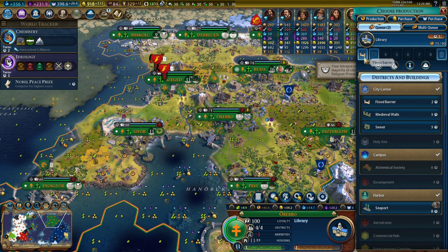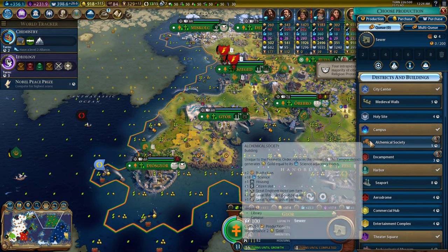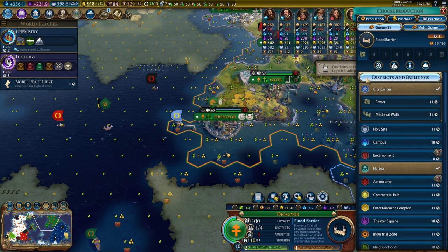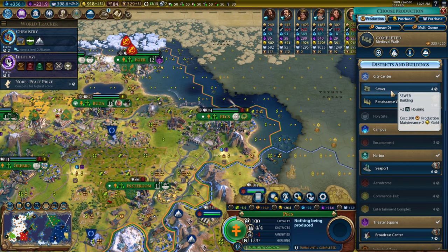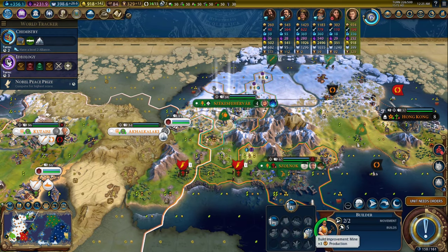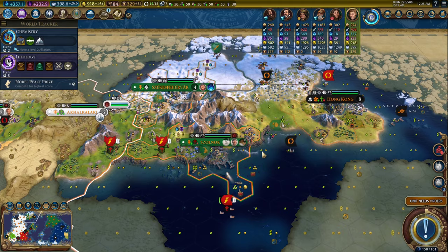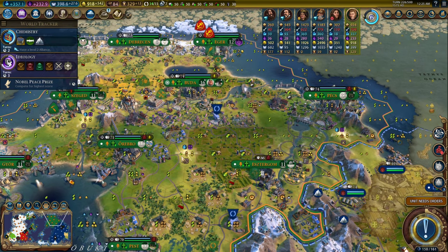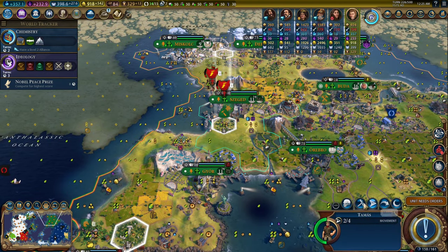Oh, two turns for flood barriers — we can build those in a minute. Where is climate change? Nowhere near. So we'll build sewers first, then an alchemical society, then walls. We can build sewers in this city as well — eleven turns. I guess it's worth it for the housing. Mostly the most important part is to boost Democracy. Let's maximize our gold potential and build a mine here for the four tiles the city is working, which drastically increases production. There's combustion.